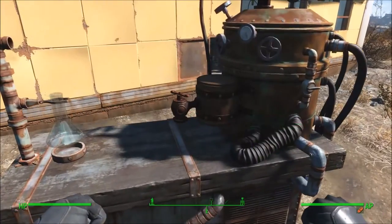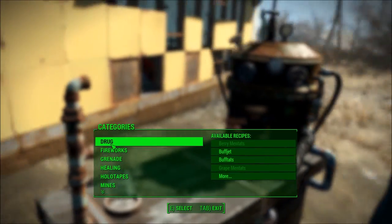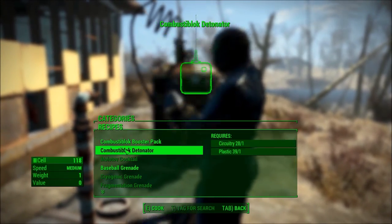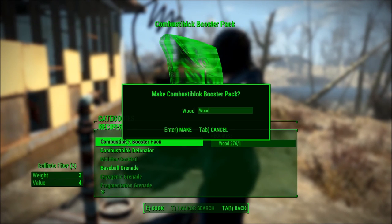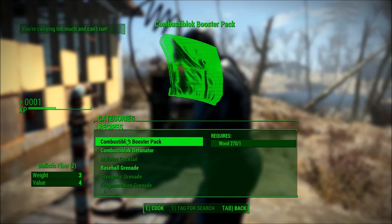Hey everybody, we're back with another mod video. This mod is called Combust-a-Blocks Remote Bombs. Essentially, it takes those cute little kids blocks - the little wooden ones with the letters on them that you've seen all over the commonwealth - and turns them into a devastating remote detonatable explosive device.